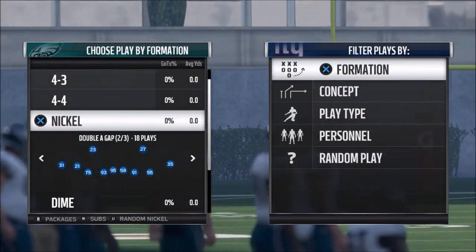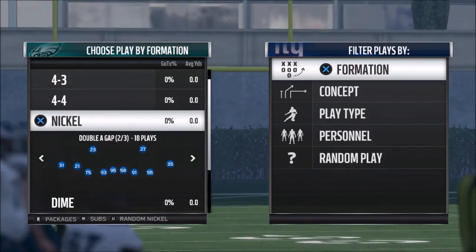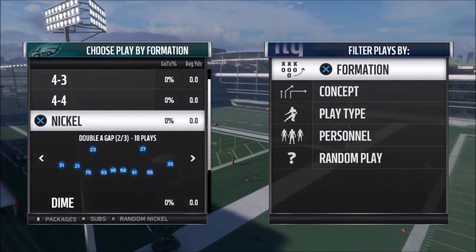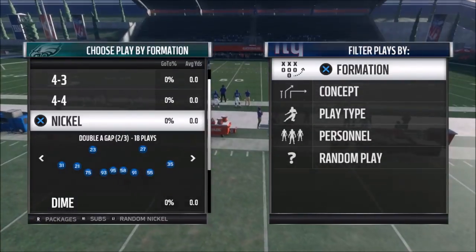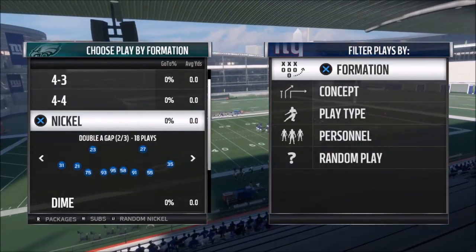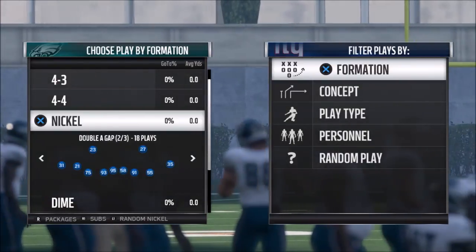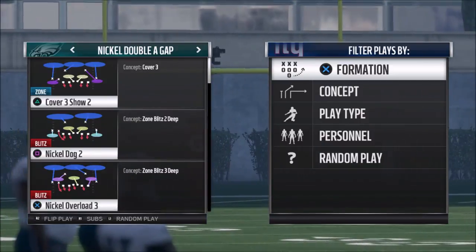Let's get into this defense. I call this a base defense, but you typically have to see a three wide receiver set to get its full effectiveness. This year they have the weak box system where you basically have to match personnel or you get crushed on the run. So this is not something you want to run unless you're seeing at least a three-wide set. I'm using the Eagles playbook, out of the double A gap formation — there may be a similar one called the double B gap with essentially the same plays.